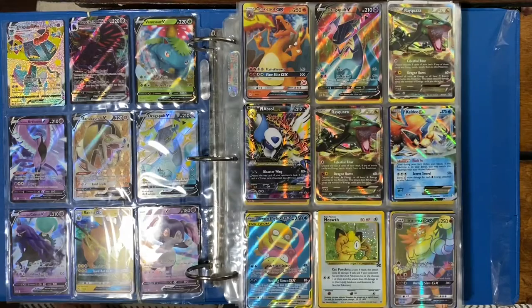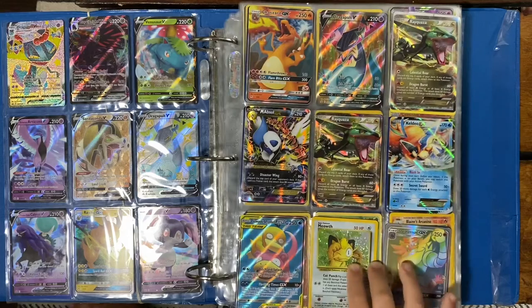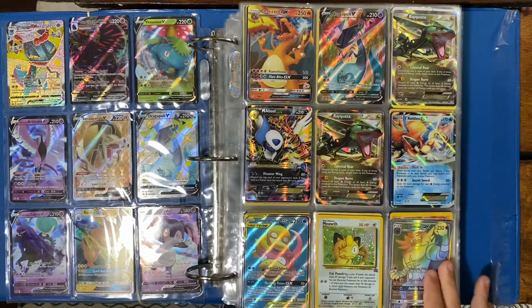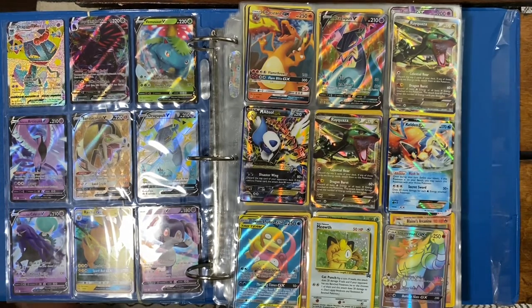Now we're getting on to the good stuff. We got a Meowth from Base Set, Holographic. Incineroar GX Hyper Rare, Sceptile GX, we got Mega Absol EX, Rayquaza EX, Keldeo EX, another Rayquaza EX, Drapion V, and a Charizard GX.